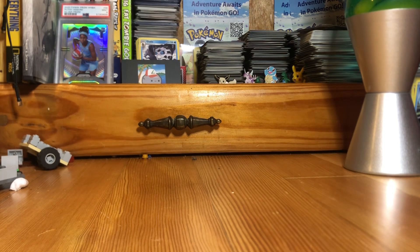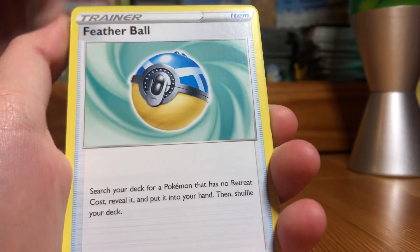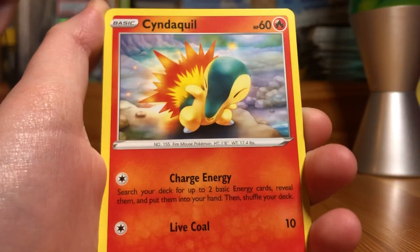It's been nice to us, but let's see if it'll be nice today. V-Star, Tranidos, Featherbolt — ooh, I see something — Wishcash, Cyndaquil.